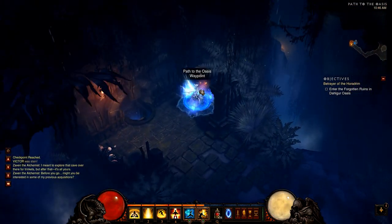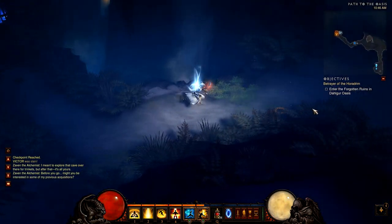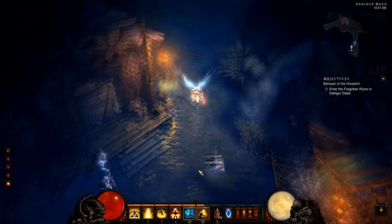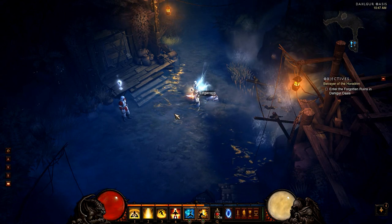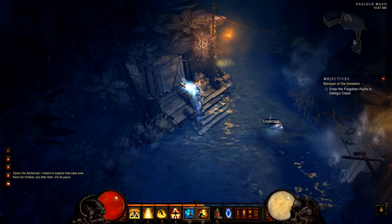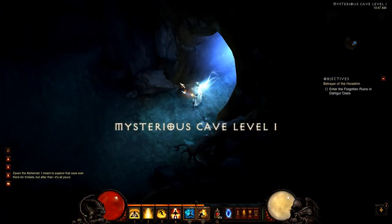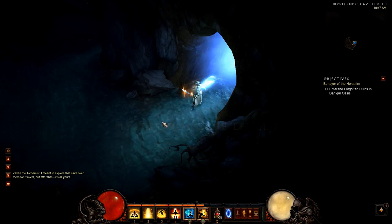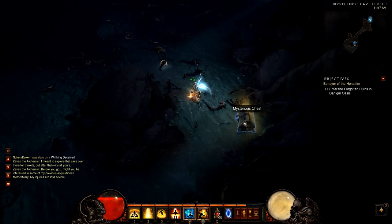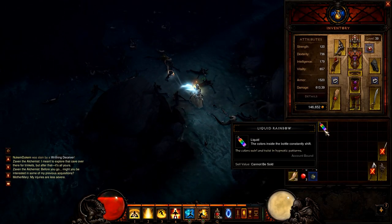In Act 2 you also need to get the Liquid Rainbow. Get to the waypoint Path of the Oasis — if playing through the story it's during the Betrayal of the Horadrim. The place you need is at the bottom of the map; it's always located at the bottom. If you're lucky you'll find a merchant who needs your aid. He's not a guaranteed spawn, but he'll open a door leading to the Mysterious Cave. Inside you may find a Mysterious Chest containing the Liquid Rainbow. After my 30th attempt I found it.